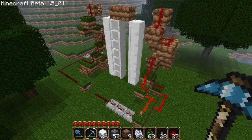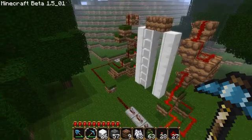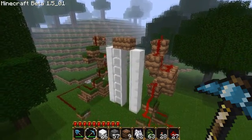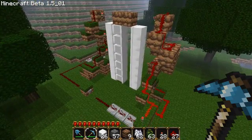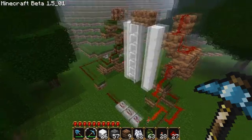Hello and welcome. Today we'll be taking a look at tree farming using pistons. What I have set up is basically a vertical tree crusher that will crush anything placed in this column visible open in the center there. So if we grow a tree there, we can press a button, crush our tree, and collect all the wood.